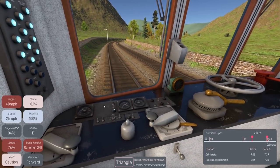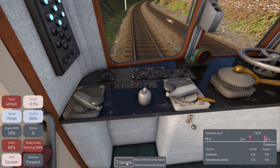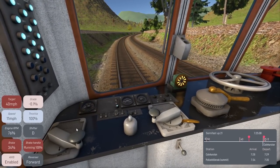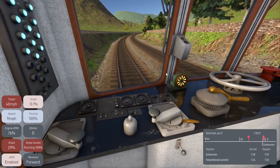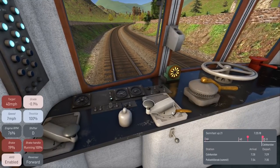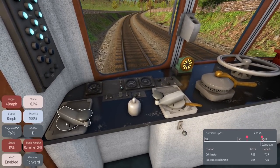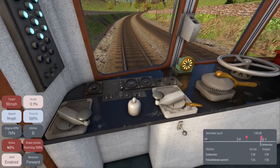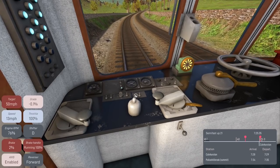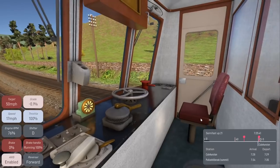Automatic braking! I have a controller connected. I think this is the dead-man's switch — the system that makes sure the driver is paying attention and still in control of the train. I can stop it by pushing the triangle button on my controller. That's actually great to know — awesome that they included that.